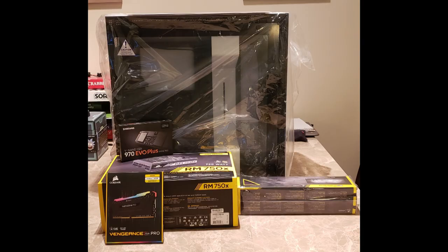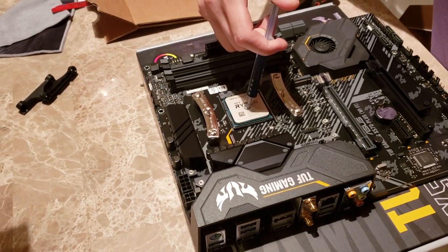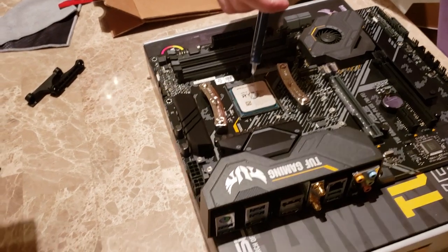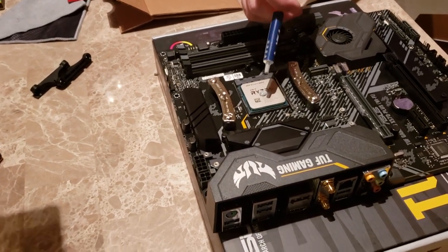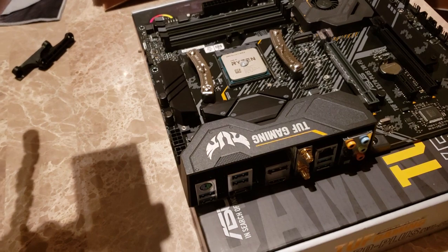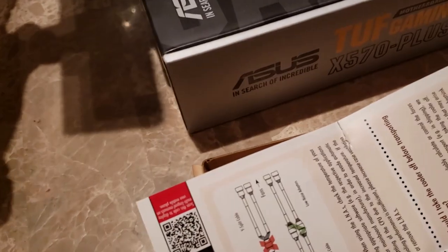The case I have is the NZXT H700 — it retails for $150, I got it for $100 on Prime Day. It's a mid-tower and I got it in white because I really like the look. The motherboard is an Asus TUF Gaming X570. The X570 are the new boards for the new Ryzens. This thing had a lot of issues, which we'll talk about later. It was $199 and it has Wi-Fi — which turned out to be important, not because of the Wi-Fi itself, but because of issues we had.